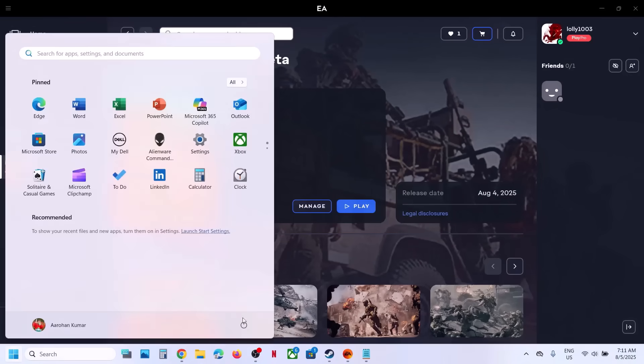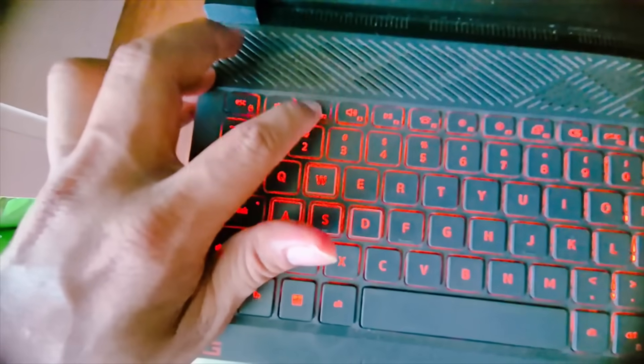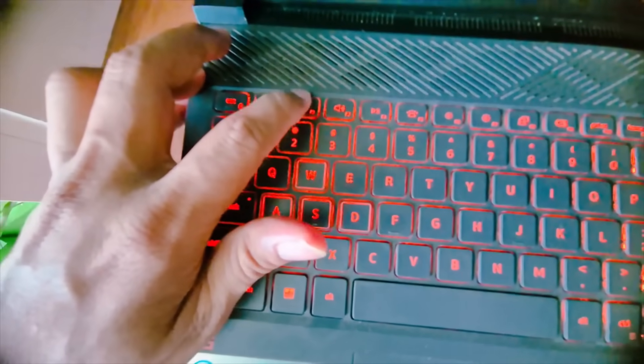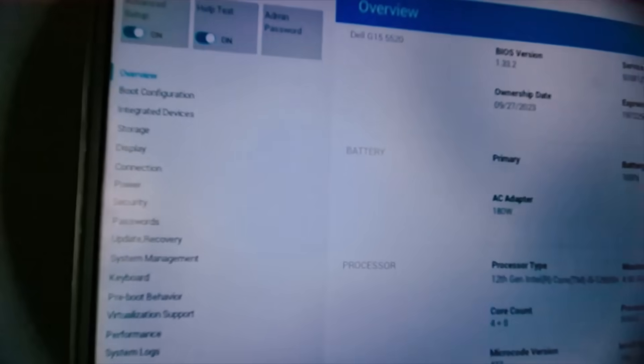To fix the issue, you have to enable secure boot in system BIOS. First of all, shut down your computer. Once shut down, power it on and immediately keep tapping the BIOS key — in my case it's F2, but it may be a different key for different brands.